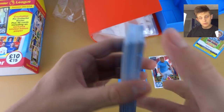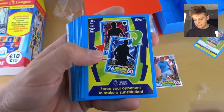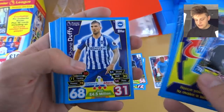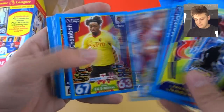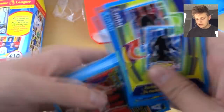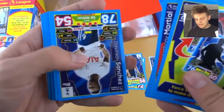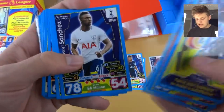And some tactic cards as well, which is very useful. Here we go — the injury tactic card there. And then we've got Martial, Calvert-Lewin, Austin — what a card, what a player — Duffy, Bardsley, Shalabar, Mitrovic away kit there, Frazer, Hegazi, Guiate, Slimani, and then we have Davinson-Sanchez there.